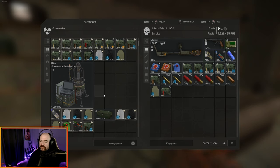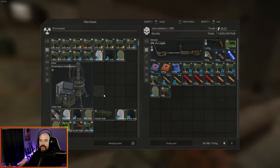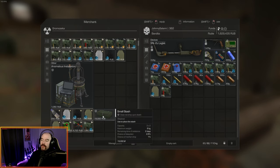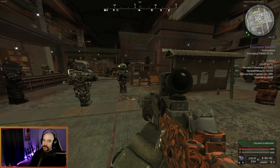Reputation five and six for the bar makes the small stash cost 24,000. Once you hit seven, which is the max reputation with the bar, it drops down to 15,000 per stash. So you have to be at least level five reputation to have access to buy them.